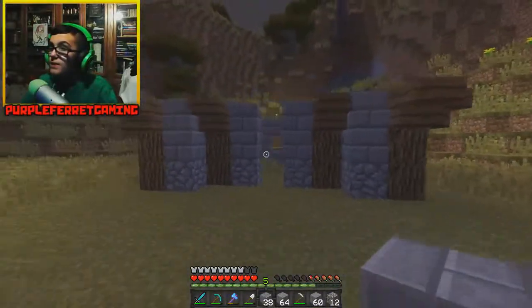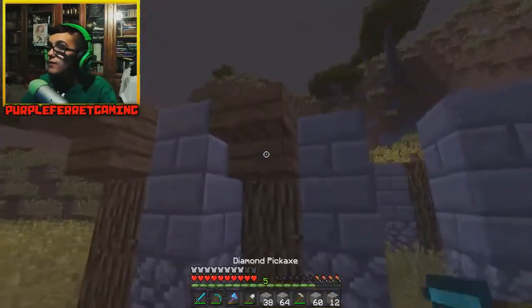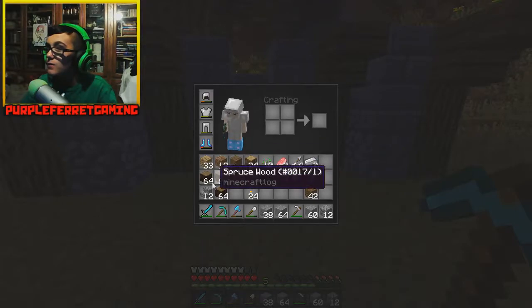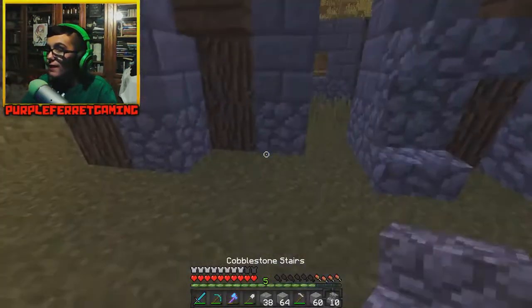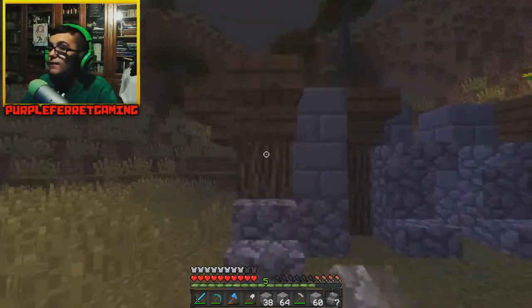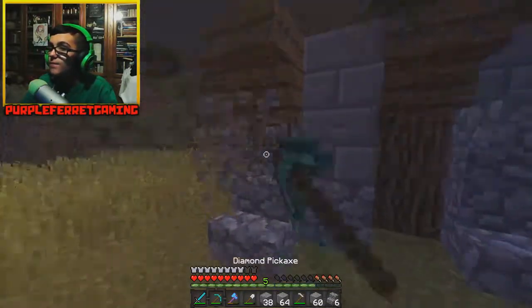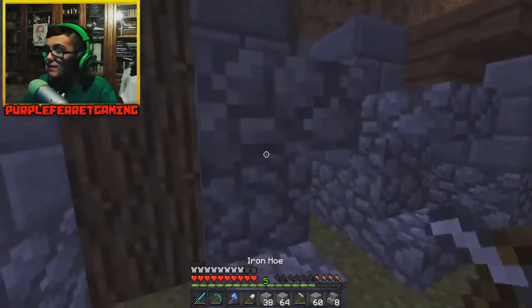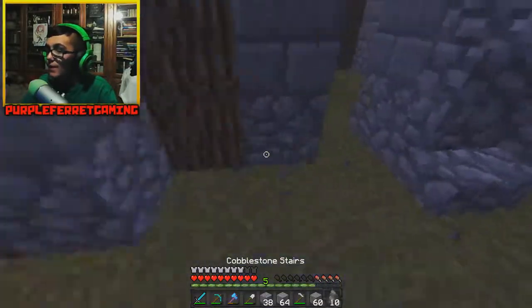All right, so we got this so far. It's looking a bit weird right here, so to fix that let's get some cobble stairs and go like so — yeah, that fixes it just a little bit. Not too sure about these stairs right here in the front though.